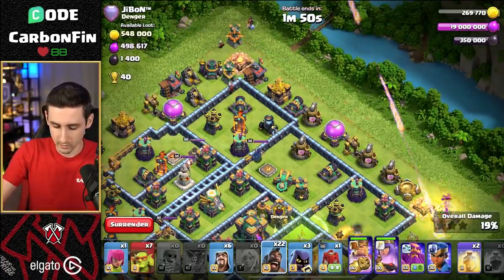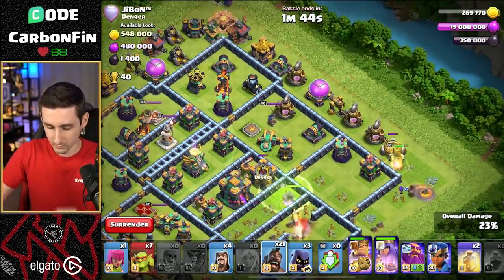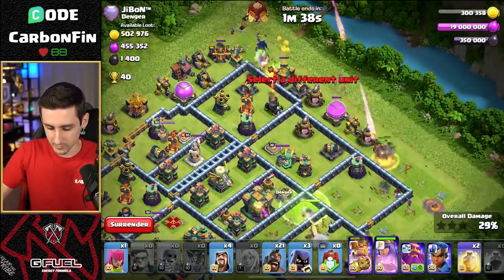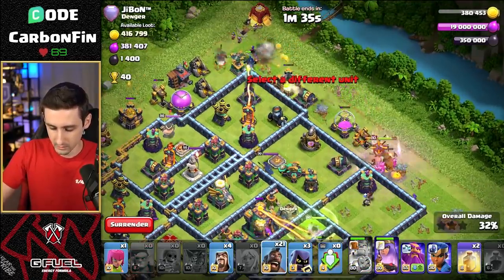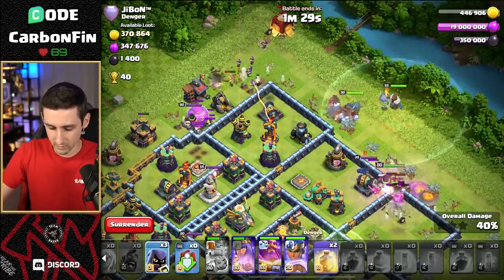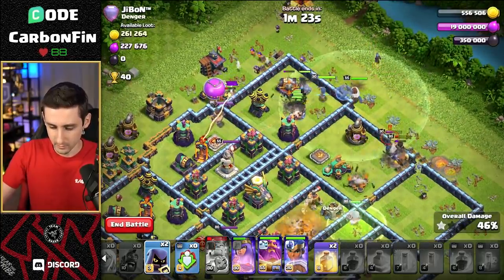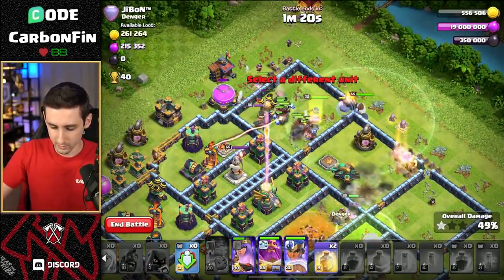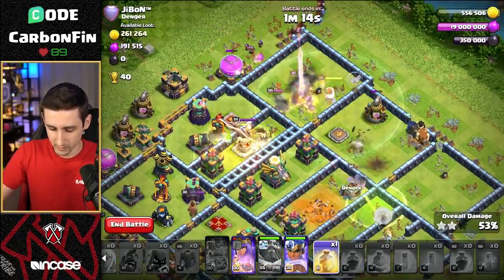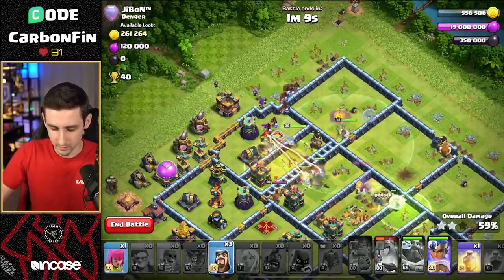Let's do a Hog, a Siege Barracks up top, followed by a Wizard. Let's do a Wizard and a Hog down here. Double Seeking Air Mines — it's okay. Let's drop a bunch of Sneaky Goblins through here. The King's Ability. Queen's going to have to force her ability. Let's drop the Hogs. Warden, RC. Queen's trying to take out the Town Hall. Queen clears the Town Hall. We're making our way through and the Bomb Tower. Warden Ability is going to go off right about now. Queen is still getting all this value. Drop a Heal Spell. Queen, pop your Ability so you keep going. Hogs come out of the Siege Barracks. We're moving our way through.